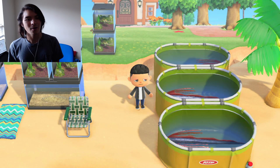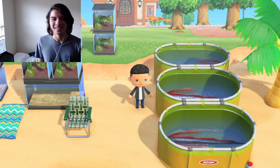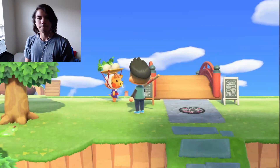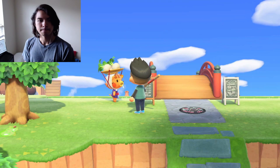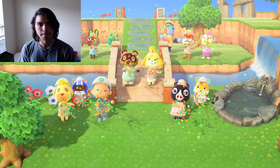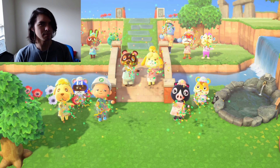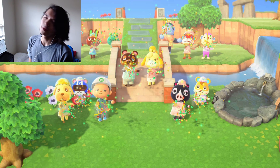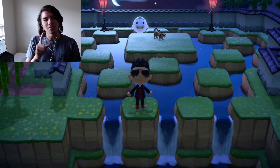I caught three oarfish and I just had them — I think I was waiting for CJ to come along to sell them. Daisy Mae on the island for the first time. I got that bridge — that bridge is still there, except it's a blue metal bridge now.